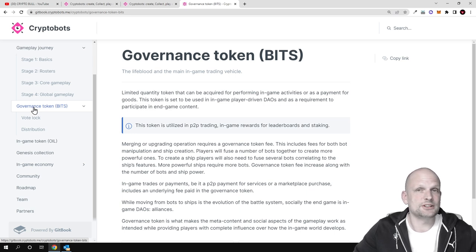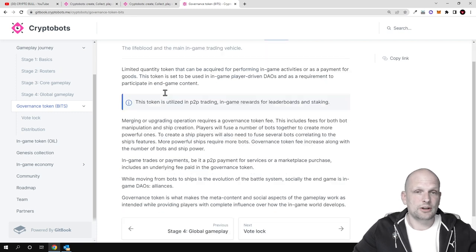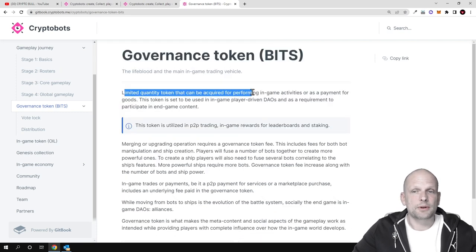There will be two tokens which are the main fuel behind this project. The first one is the governance token, BITS. As you may remember from my previous video, there will be clans in this game, and each clan will have these governance tokens. To create or join a clan you will need to stake BITS — a limited quantity token that can be acquired by performing in-game activities or as payment for goods.